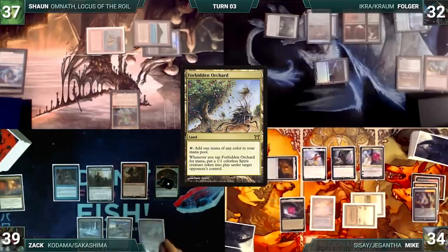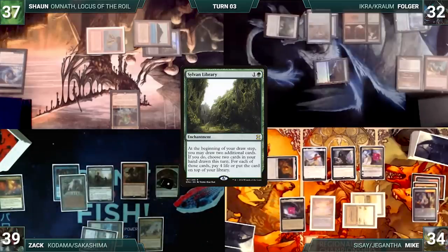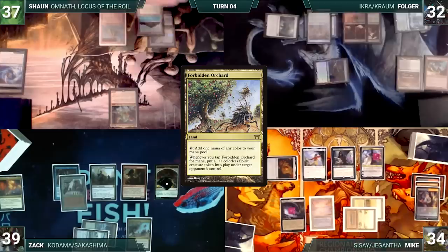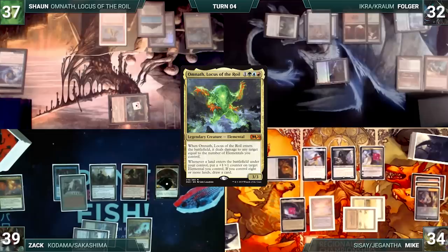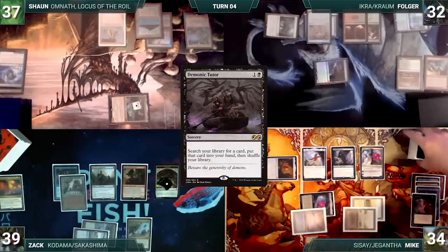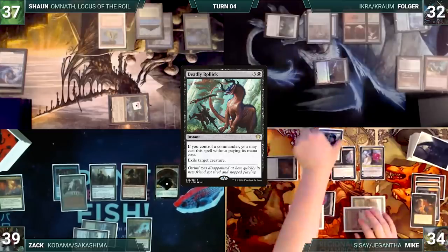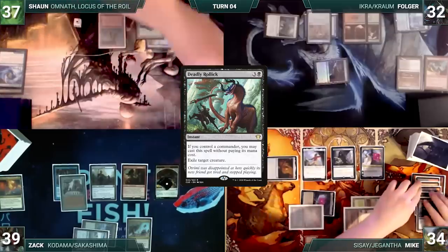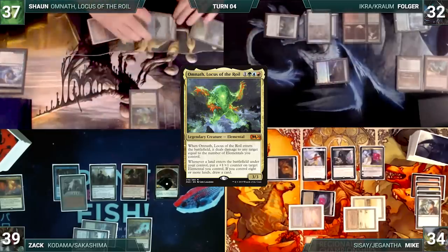Zach draws and plays a Forbidden Orchard. He casts a very sad Sylvan Library and ships the turn to Sean. Sean draws and also plays a Forbidden Orchard. Omnath triggers and gets a +1/+1 counter. He moves to combat and attacks Teferi with Omnath. Before blockers are declared, Mike casts a Demonic Tutor through Teferi's first ability, fetching a card into his hand. He then casts Deadly Rock for its alternate cost, exiling Omnath. In his second main phase, Sean adds two blue through his carpet, taps Forbidden Orchard giving Zach a spirit, and recasts Omnath. Omnath enters and deals one damage to Teferi. He passes to Folger.